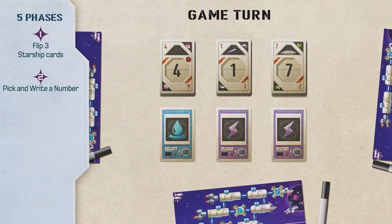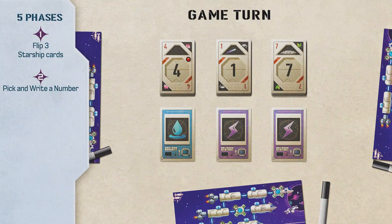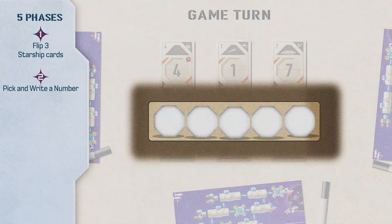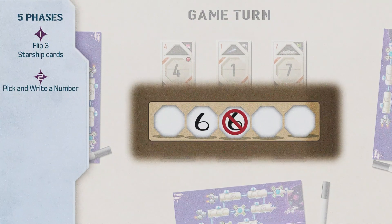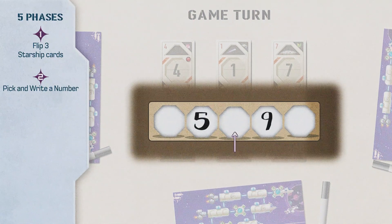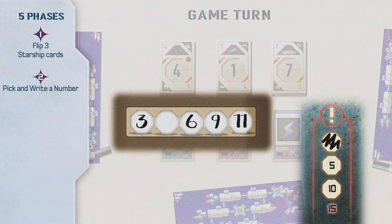Phase 2: Pick and write down a number. Every player picks simultaneously and individually one of the three available combinations, which can be the same as another player or not. You must write down the number of the combination you picked in an empty space of the marking area of your adventure sheet. In each zone, numbers must be placed in ascending order. A number can never appear twice in the same zone. You can leave empty spaces between two numbered spaces and fill them later, as long as you keep respecting the ascending order. Likewise, you can skip some numbers — for instance, put an eight just after a six. If you can write down a number, you must do it. If not, you must cross off one system error box and cannot perform any action this turn.